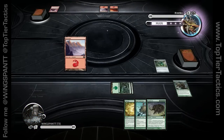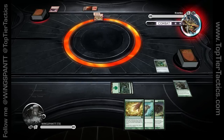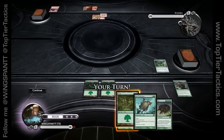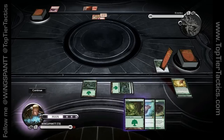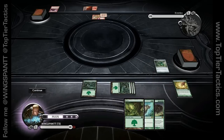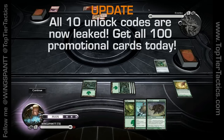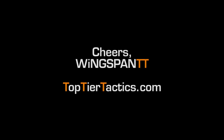One thing you always have to remember: people say they can't take a hand because they have no defense until turn three or four and their opponent will crush them. But how do you know your opponent has a good hand? What if they have a bad hand too? You can't know if your opponent is going to have good or bad luck, or if they're going to take a bad mulligan either. That's pretty much it — there's really not too much more to say about mulligans. I hope this was helpful, especially for new players who don't understand how to choose when to take mulligans. Stop by toptiertactics.com to check out the promotional unlocks and get cool new cards for free on PC, Xbox, PSN, and iPad. I'm Wingspan TT, and I'll see you next time.